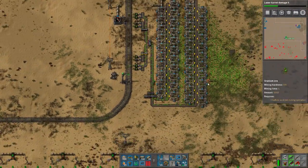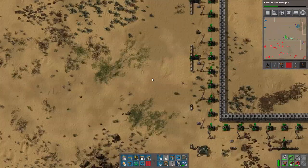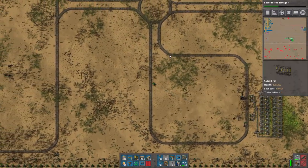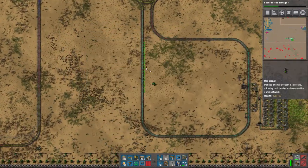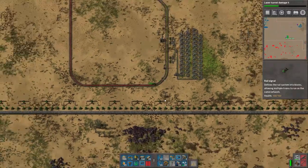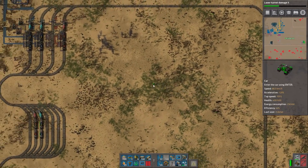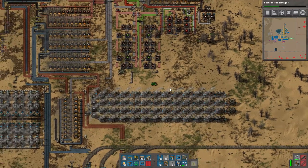So this is our uranium ore. We're going to need more of it though. I was hoping I could be lazy and just remove some existing miners, but I really can't — we need more miners all the time. This train stop is our supply stop. Also, this train locomotive is wounded but we'll help him out at some point.